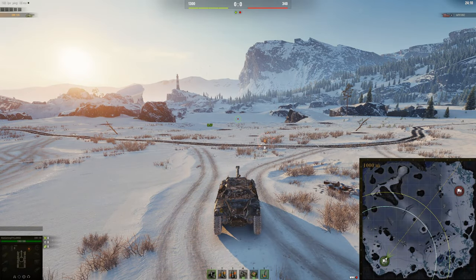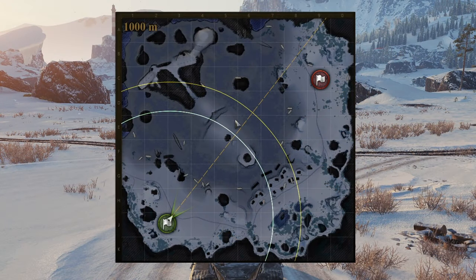Welcome to Glacier. The main points on this map are going to be around the middle here, this kind of lane here and here, and also this ridgeline slash mountain area over here.